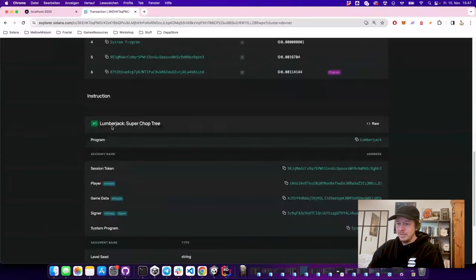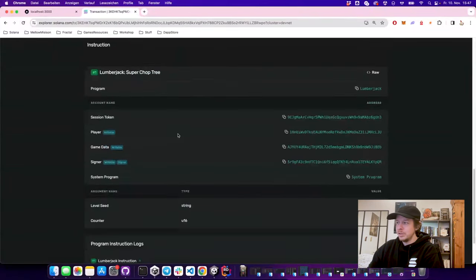Now in the explorer we can reload and clearly see: 'lumberjack — super_chop_tree' with our new program ID. That should give you a good start on building an on-chain game. There are other examples to check out: Solana 2048, the Seven Seas game, and the city builder game — all available in the Solana game examples. Try it out, and I can't wait to see what kind of games you build. See you next time!